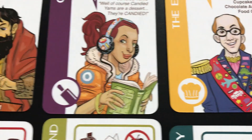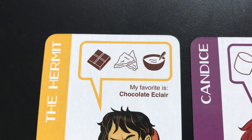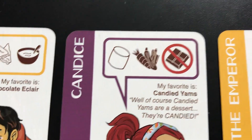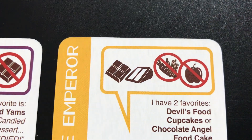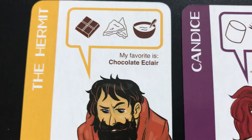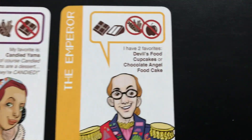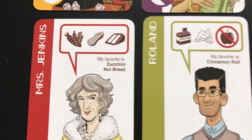Each guest has a requirement. The hermit likes any dessert that's got chocolate, pastry, and pudding. Candace likes desserts with marshmallows and vegetables but won't have chocolate because she's a bit sporty and travelly. The emperor loves desserts with chocolate and cake but won't touch anything with fruit and vegetables. Each guest also has a favorite — the hermit's favorite is a chocolate eclair, so there is a dessert card in the deck that is the chocolate eclair, which will be perfect for the hermit.